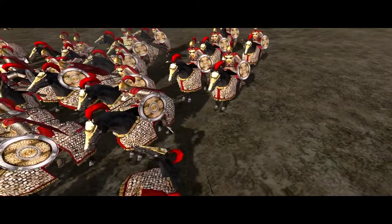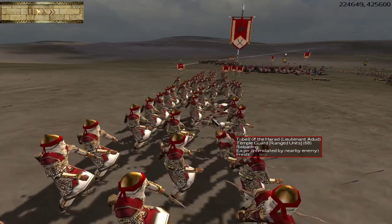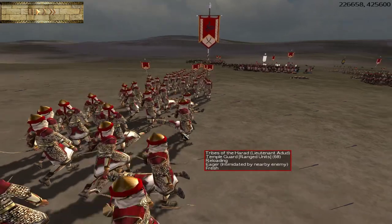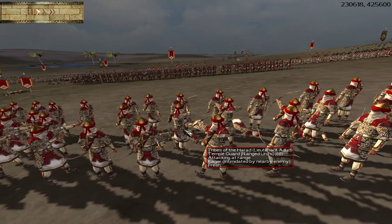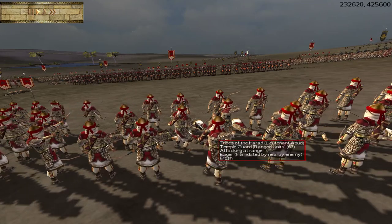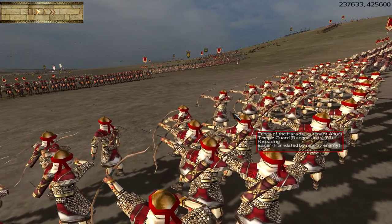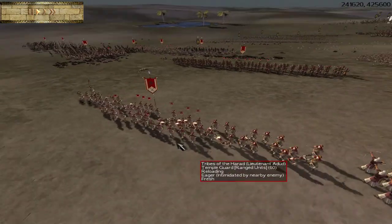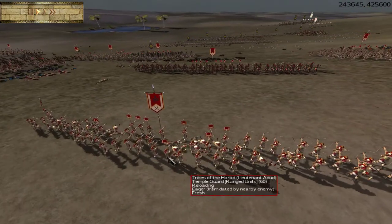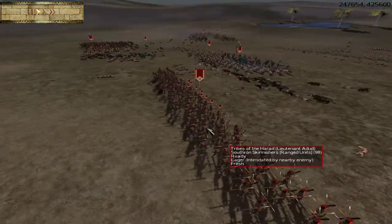And an elite archer unit — this is your Temple Guard. It's kind of a hybrid unit. They have bows in addition to very fine-looking two-handed battle axes, which are going to make them a good unit for flanking and charging around into the back of an enemy formation once they've used their arrows. They don't want to stand around and get shot or charged, but used more actively they can be a very effective and interesting unit to use.